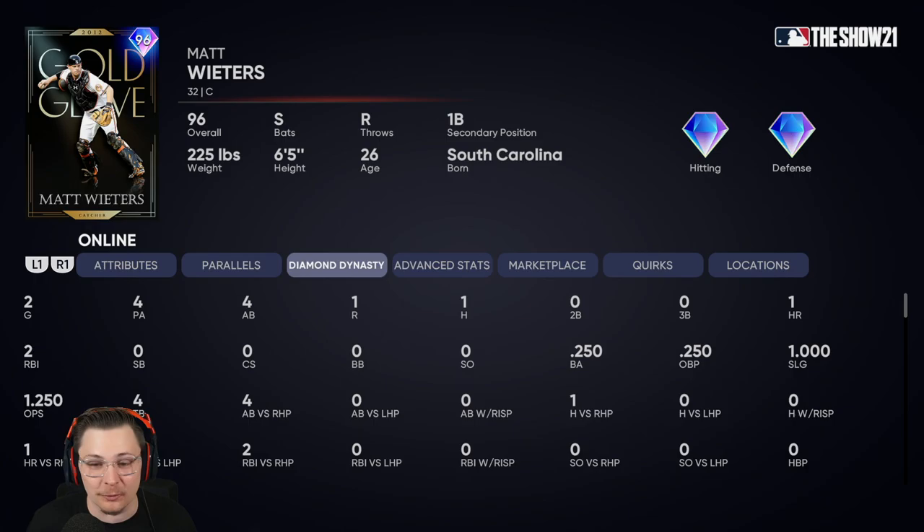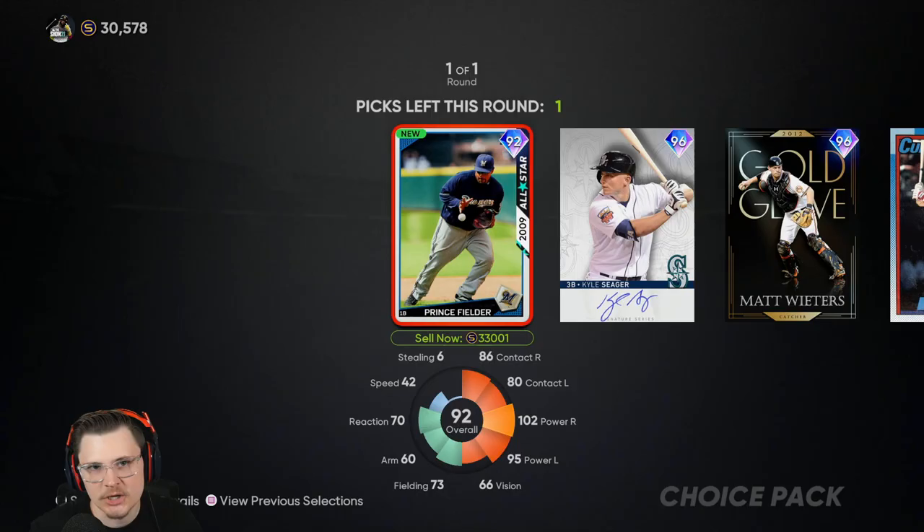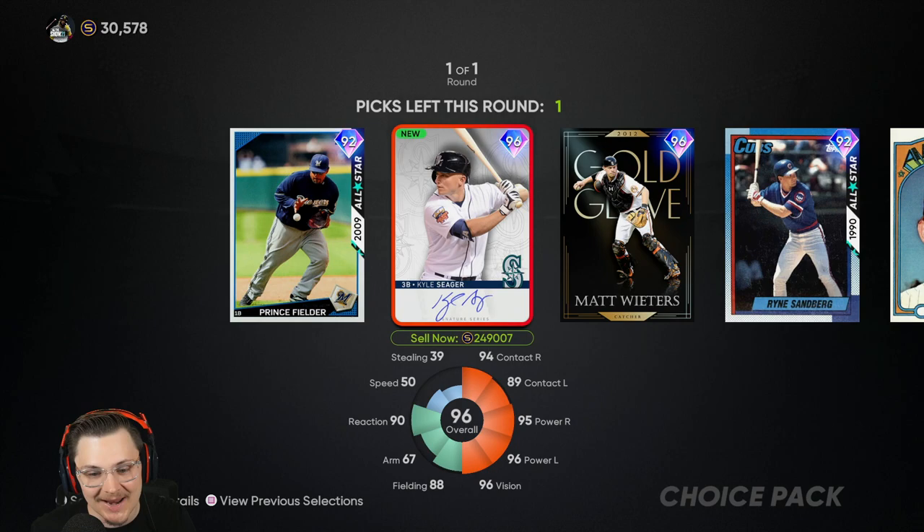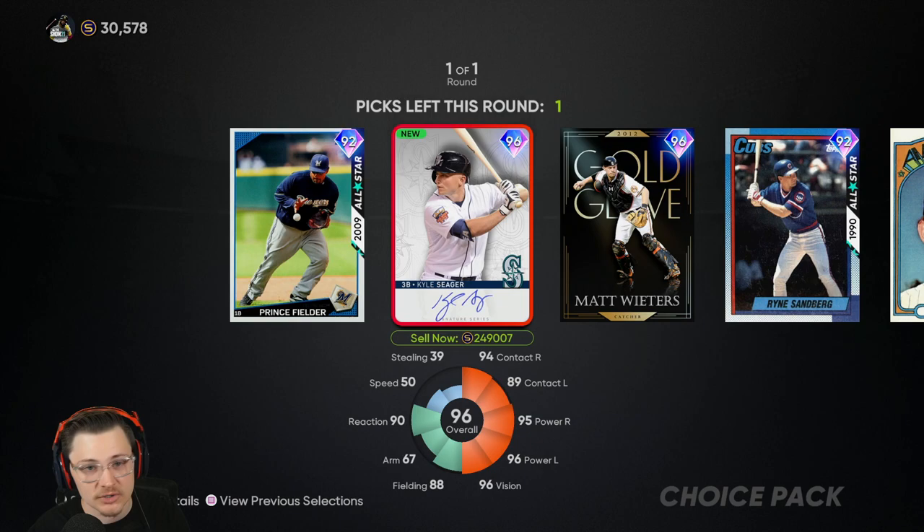I can't believe Matt Wieters hit a righty nuke on Legend. Before we open the World Series pack — Matt Wieters was a hell of a lot of fun, I'm still in shock. We're gonna take Kyle Seager. I already used him in his debut — if you're curious, especially on the lower difficulties, highly recommend checking out that video. He's glitchy, gonna be a lot of fun. Kyle Seager at third, maybe Chipper in left. We made World Series, we got Kyle Seager, and we hit a bomb with Matt Wieters on Legend versus a righty. Thanks for watching — leave a thumbs up, subscribe!